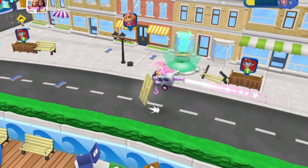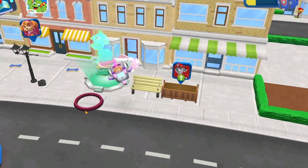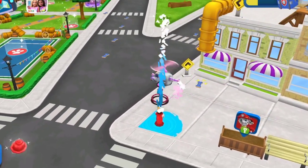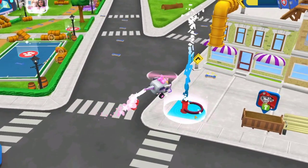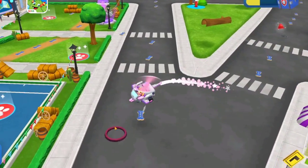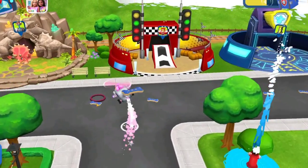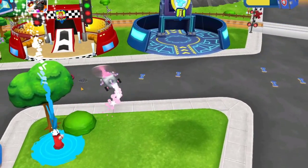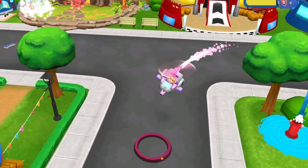Water the flowers with Marshall, and watch them grow! Oops! A fire hydrant has lost its red cap! Can you find it? Bring the red cap to the fire hydrant to fix it! Yikes! The water from that fire hydrant is flooding the street! Keep going, pup! Just a few more treats to get your prize!